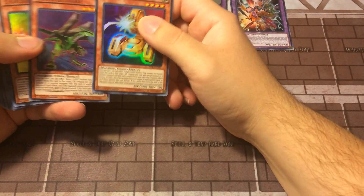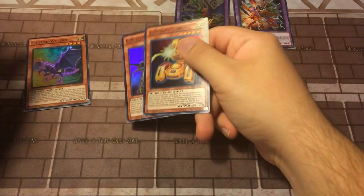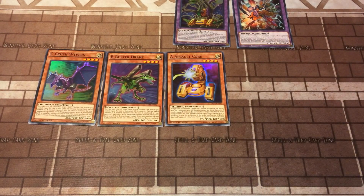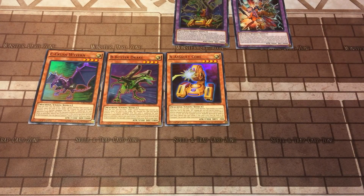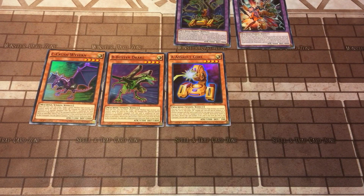A — Assault Core. B — Buster Drake. C — Crush Wyvern. Here are your three main cards that you're looking for to play ABCs. These are mainly going to be your main three cards in the deck. You've got nine cards that you're playing with. Things like Gadgets can combo pretty well with this deck.